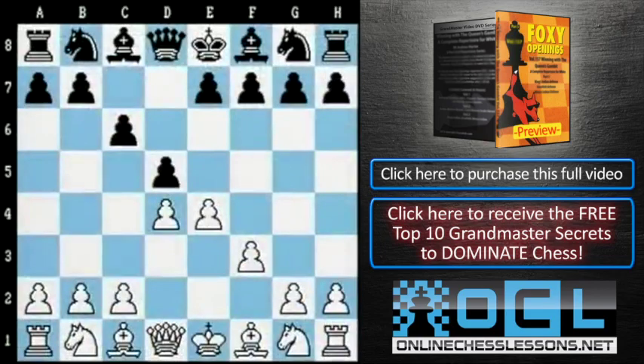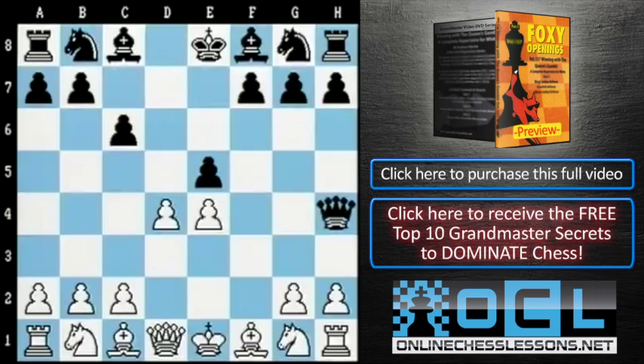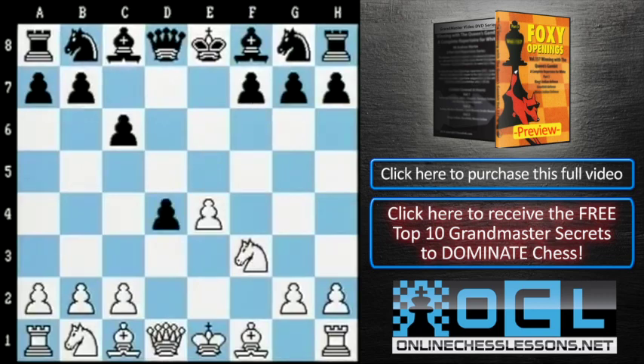A more common way to lash out with e5 is by first taking the pawn on e4 — dxe4, and after fxe4 — only then playing e5. This threatens queen h4 check, which White really has to do something about, so he develops the knight out to f3. We then come to a major parting of the ways: Black can take the pawn on d4, and can also develop his bishop on c8 either to e6 or to g4.